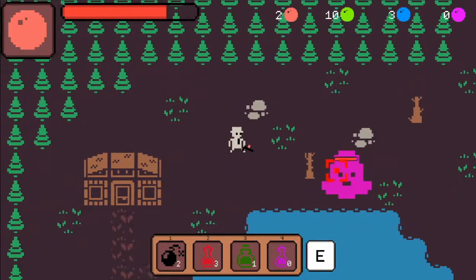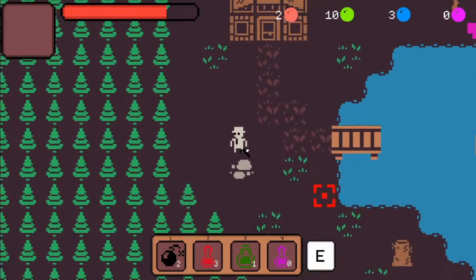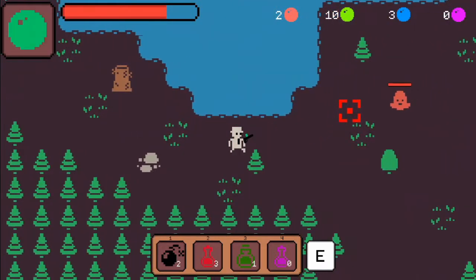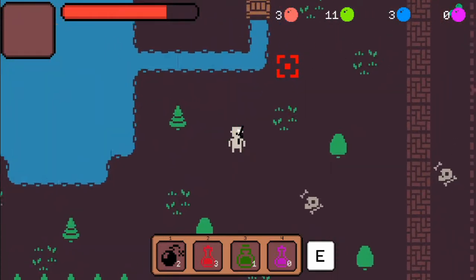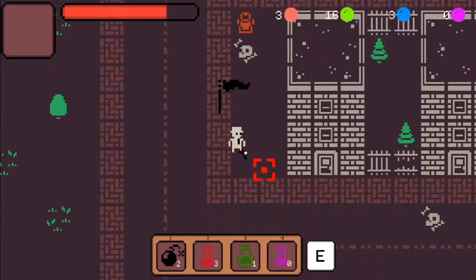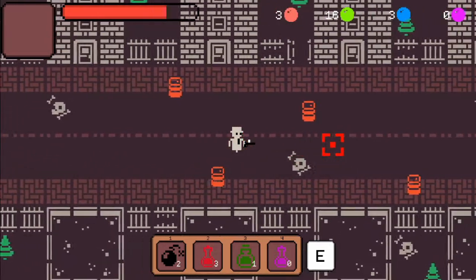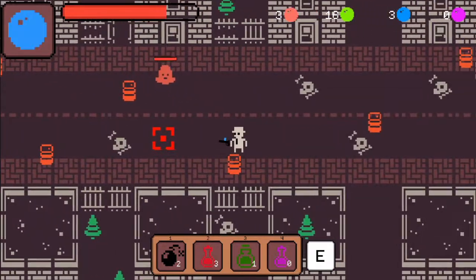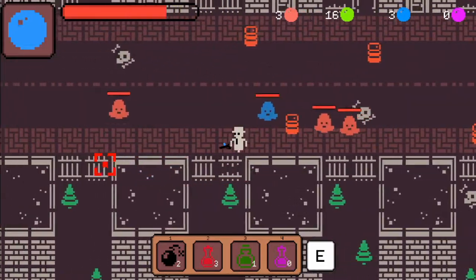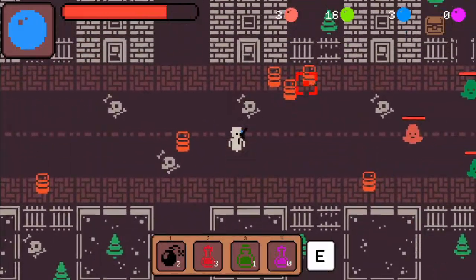Purples are the bane of your existence in this game, because purples just keep getting bigger and bigger. And there's no way to kill them aside from items. I did play this a little bit off screen, obviously — that's why I know this. And this is by far and away the biggest complaint I have with this game: purple slimes are complete and utter BS. They are too easy to make, because in an area like this you can't not make a purple slime — it's blues and reds, and if you add those together, you get purple slimes.